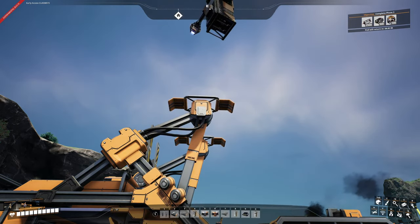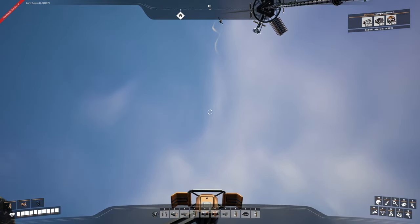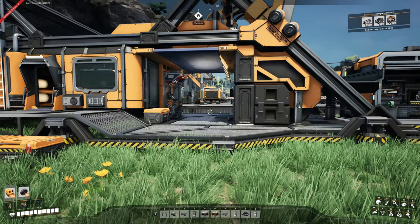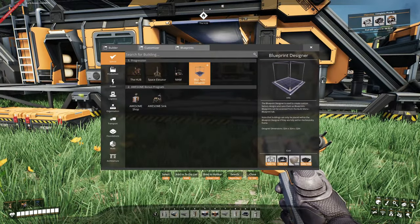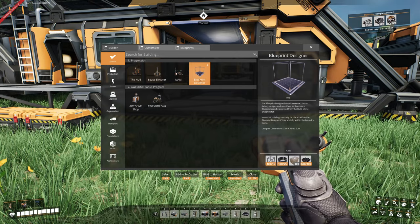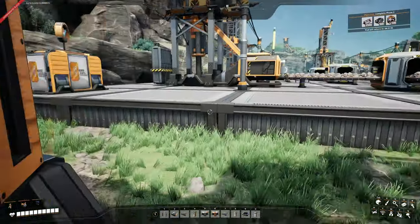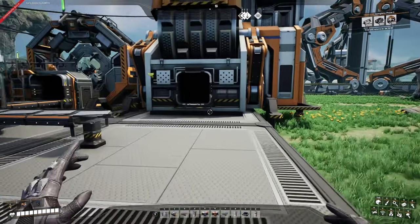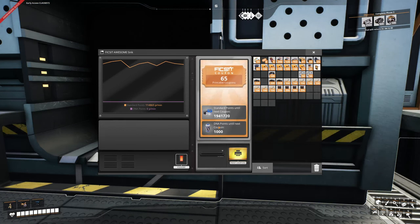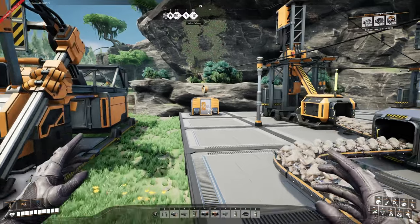You can do it. And there it goes. Nice. Now we have the Blueprint Designer. We don't have what it takes to build it just now — oh, we just need some concrete. That's all to build it. But we'll take a look at that in just a little bit, because let's grab some coupons as well. How many do we have? 65. Wow, that is a lot of coupons.